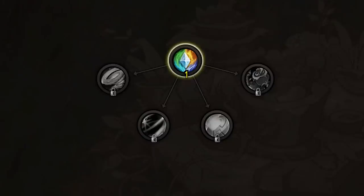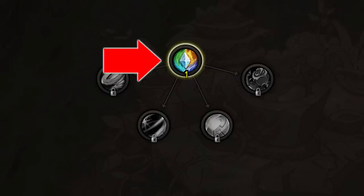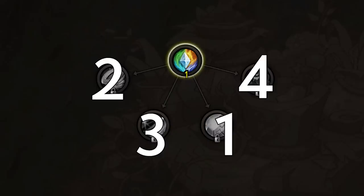The build you want starts off by learning each of the four elemental branches one at a time. Pump a few points into the base trait until you can choose a subspec, then choose Order as your first element to master. Progress until you unlock the trait that reduces the cooldown of your overload ability, then repeat — more points into the base trait, unlock the next subspec, and repeat until done. For mining: Order, then Hardened, Primal, and Molten. For herbalism: Order, then Windswept, Frigid, and Decayed.